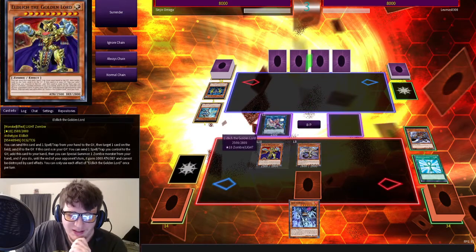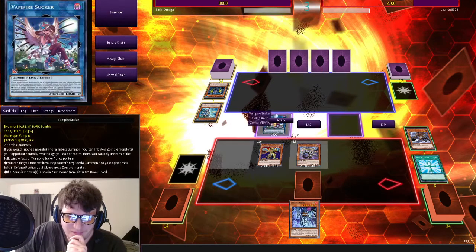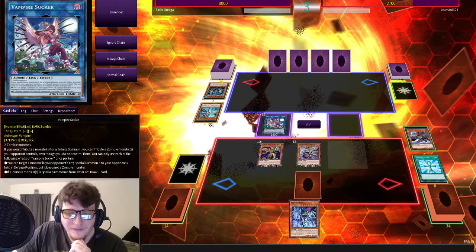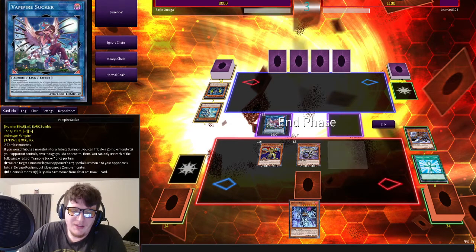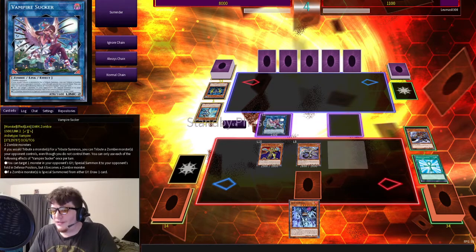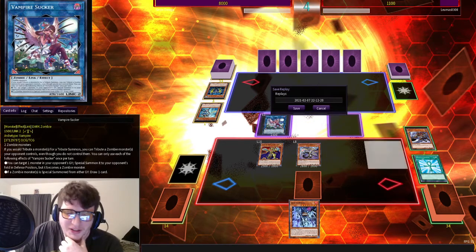There's gonna be a lot of damage. That's a lot of damage. I need like a super good top deck. That's a lot of damage, my friend. This is not a super good top deck. Oh, you just surrendered on me? How dare you? I mean, if it makes you feel any better, I had another Elixir's Scarlet face down.